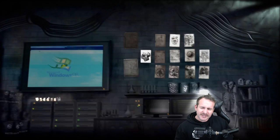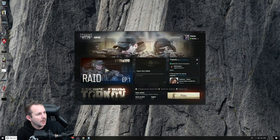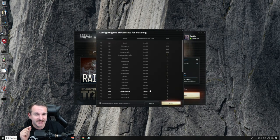Without further ado, let's crack straight into it. To give you some information about the launcher and how to select servers — the main thing you need to know is that the majority of people will have this set to default. In my understanding, if this is set to default, it's going to go to the main server — for example, Sydney 1.